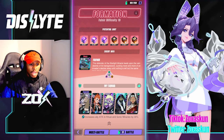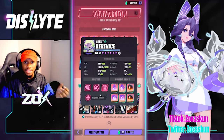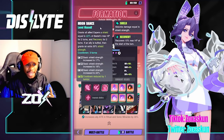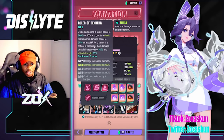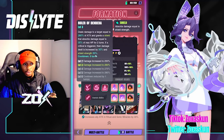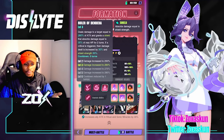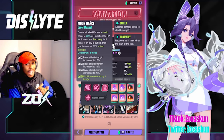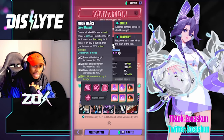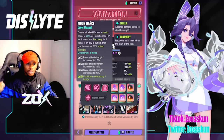One of her best pairings is with Bernice, primarily because Bernice's S3 grants an ally an extra 30% shield strength if they're buffed and crit. Lynn already gives herself a shield equal to 35% of max HP for two turns with a 50% increase on crit. Add Bernice's extra 30% on top of that, and you have an absolutely tanky combination — and that's not even factoring in an Adamantine set.